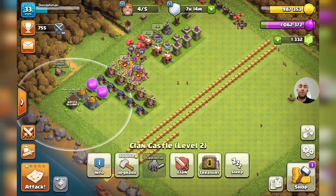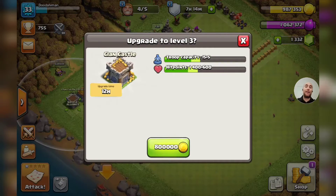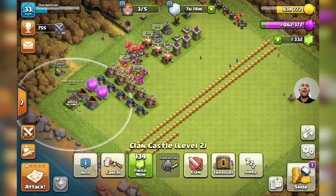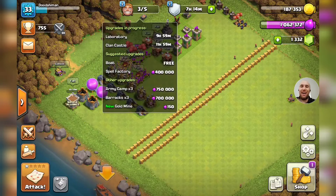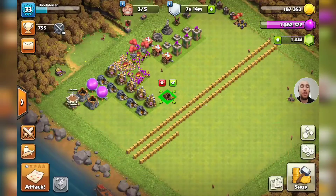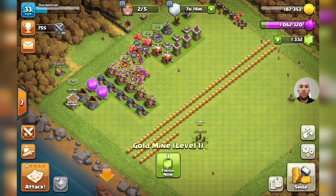140,000 gold and 140,000 elixir for the regular star bonus. We're going to go ahead and get our clan castle knocked out of the way too so we can hold five more troop capacity - it's a 12-hour upgrade for 800,000 gold. We have three builders left still.